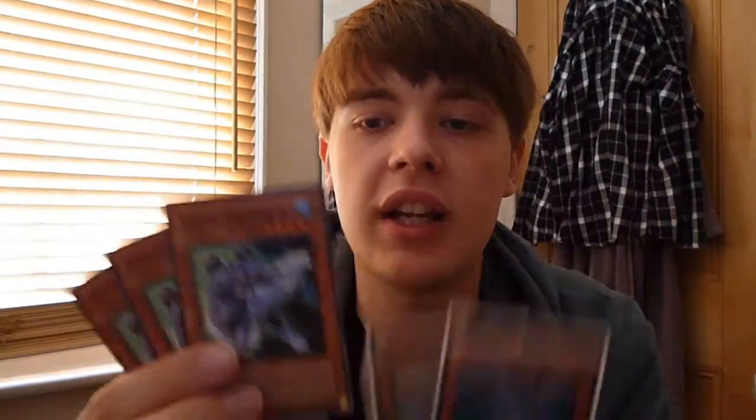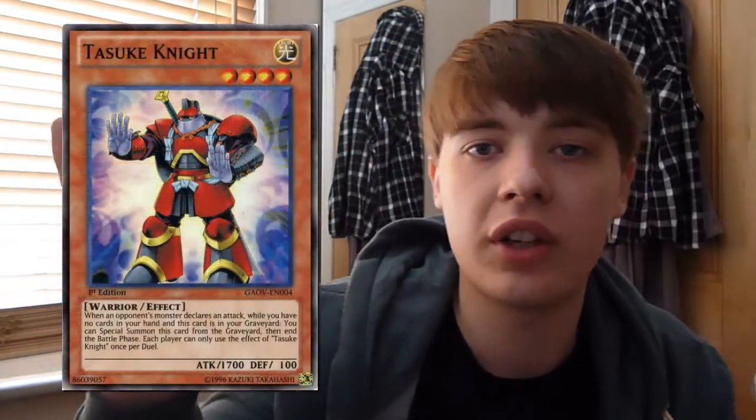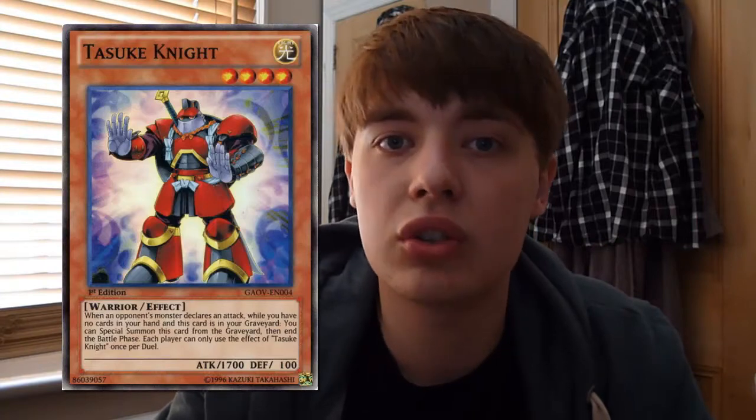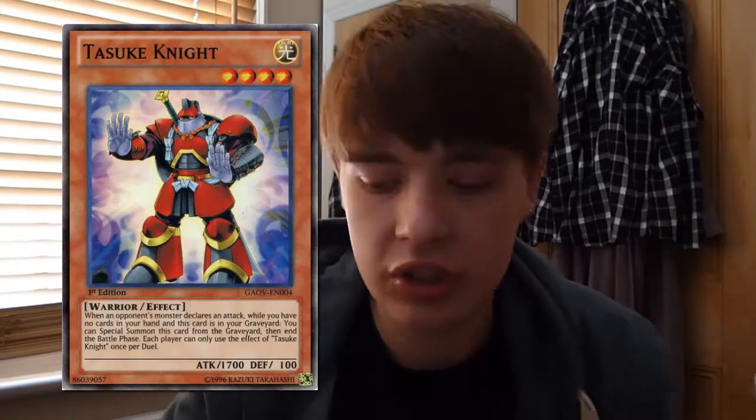Another important thing about Excalibur is that you detach both its materials, which allows you to use Miracle Fusion — and you run three of those, of course. Miracle Fusion lets you banish materials and special summon big Fusion monsters. This deck generally runs six monsters: three Stratos, one Alias, and three Bubble Man. In the OCG build it runs Zephyros because they have Skuridale, but we don't have access to that card. Since I'm from the UK, even once Skuridale comes out in the GX manga, I won't be able to play it for at least another year. So I'm going to use Tataschi Knight instead from Galactic Overlord — when it's in your graveyard with no cards in hand and your opponent declares a direct attack, you can special summon it and end the battle phase. It's also a Warrior type, so you can summon Stratos, go straight into Blade Armor Ninja, and start doing damage.